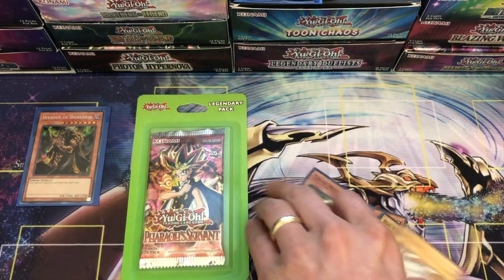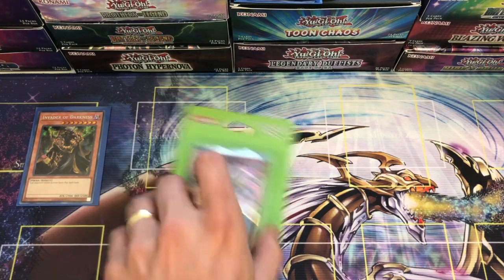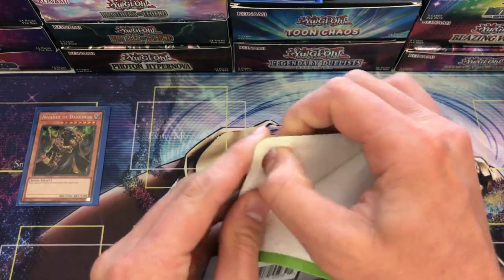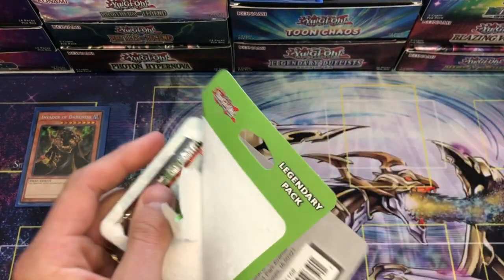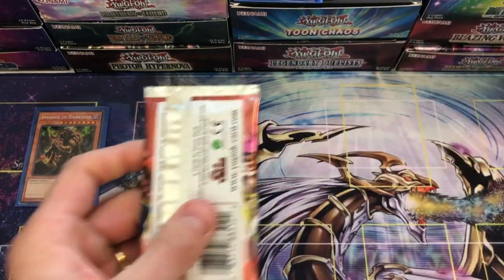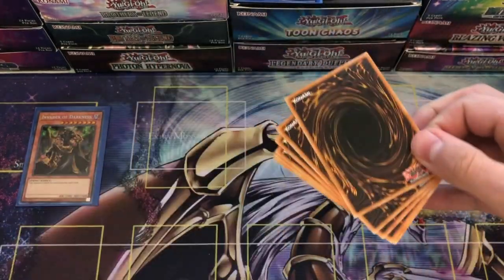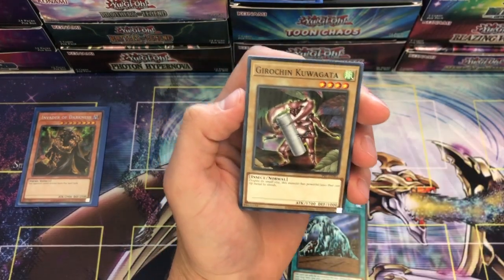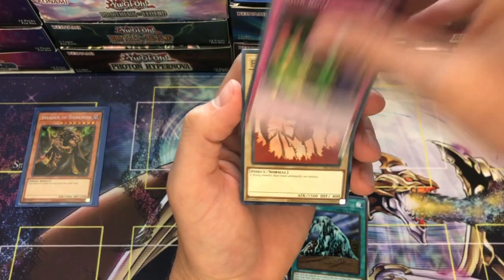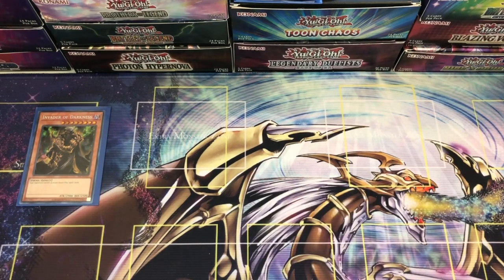We'll round that pack out — that's pretty good, we'll take that any day of the week. These are Fairfield distribution packs. You can't really mess with these unless you open up a whole booster box, pull a few, and pack the rest — I highly doubt they do that. It would take a lot of effort to try to scam people. Rain of Mercy, Sci Soldier, Magic Drain, Might, Major Riot, Flying, Drill Bug, and a Gamble.